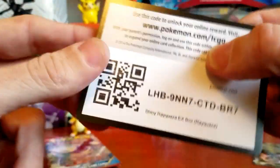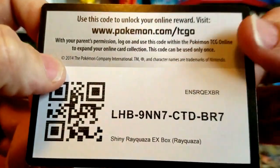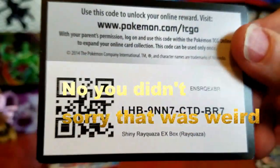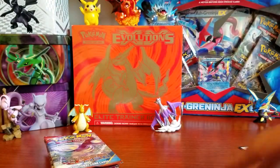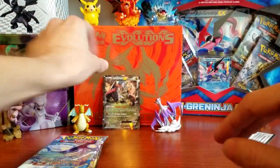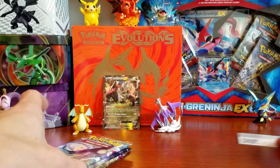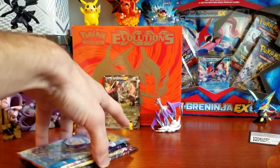So here's the code for you guys. Whoa — this is a Shiny Rayquaza EX box. I mean, you guys just watched that. I just pulled a Shiny Rayquaza EX code card out of a Tyrantrum EX box. That was really weird. We're gonna set Tyrantrum up right there. I don't know why that happened. But if you guys are able to get the Shiny Rayquaza EX box, let me know in the comment section down below, and be sure to leave a like if you are able to snag the code.